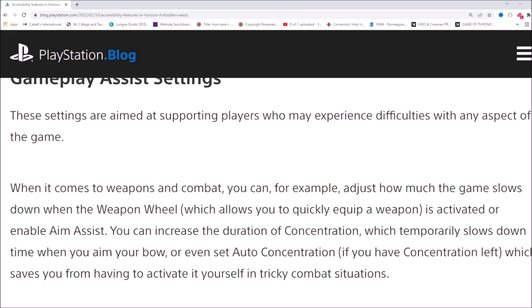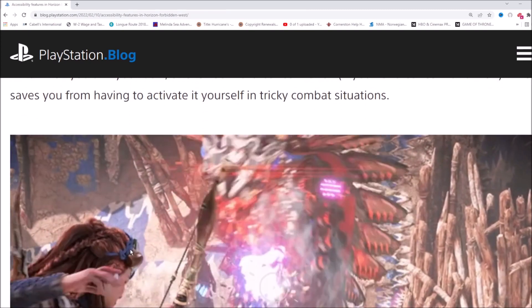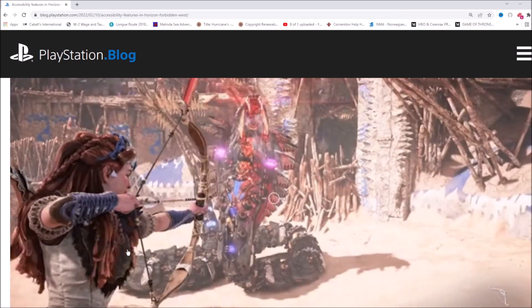You can also increase the duration of concentration, which slows down time when you aim your bow — another thing that makes combat much easier against high-level enemies. You can even set auto concentration so that if you have concentration left it activates automatically, saving you from having to trigger it yourself in tricky combat situations. That's pretty powerful.